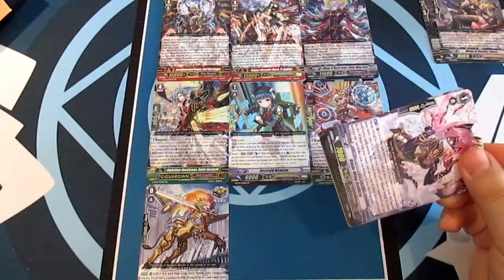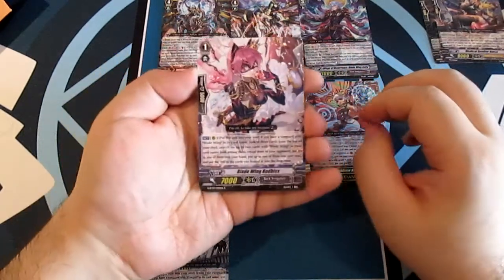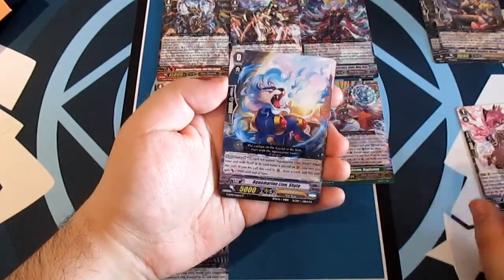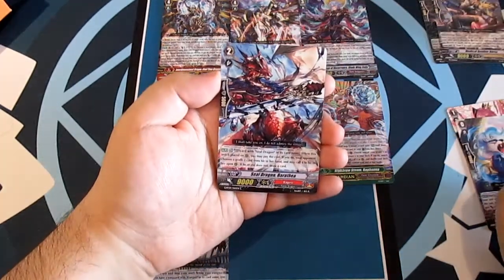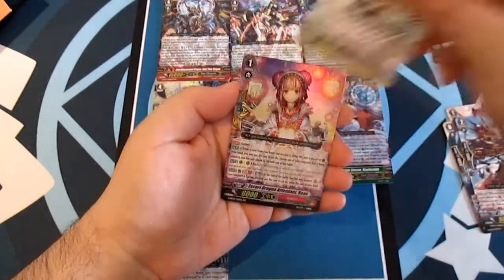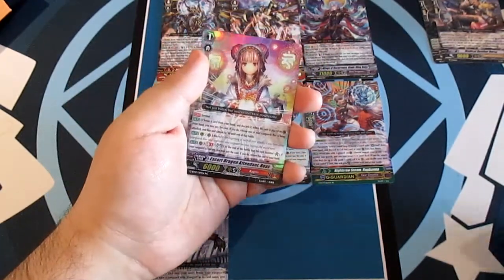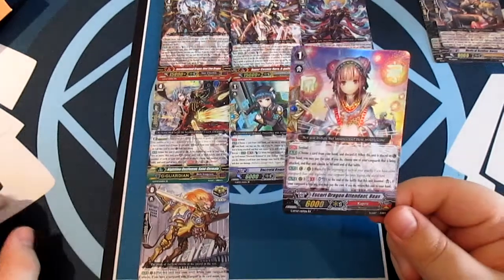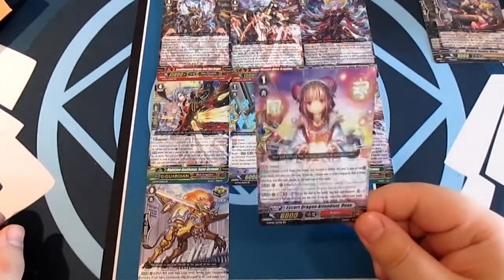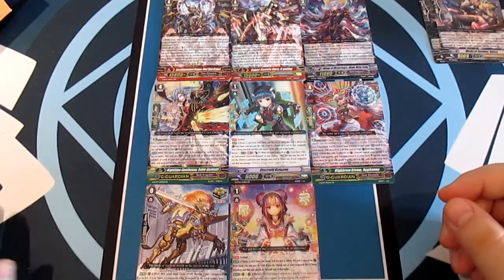Last pack — come on, this is a Hail Mary for a secret rare. Blade Wing Robus, Aquamarine Lion Shite, Seal Dragon Barathea, Prayer of the Holy Pipe Gary, and our last card is a double rare — so that's six double rares total. Escort Dragon Attendant Rias for Kagero — perfect guard. Thank you!